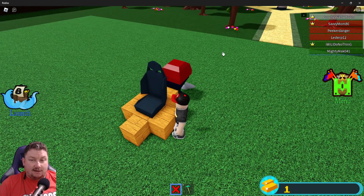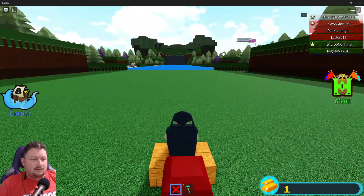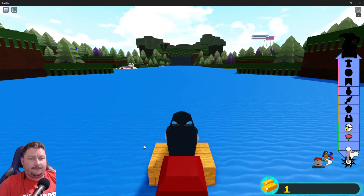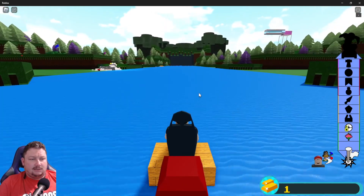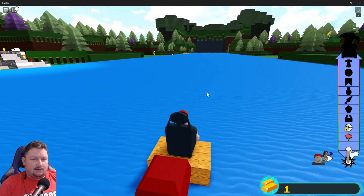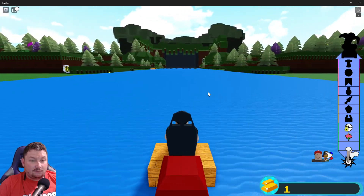I'm just using blocks right now that you get in the game — these are not from chests. You spawn with these blocks every time. So we're just gonna go ahead and launch the boat with the blocks that we were given, and I'm gonna see what kind of areas we get, because I think every time you get on a new server there are different areas you go through.